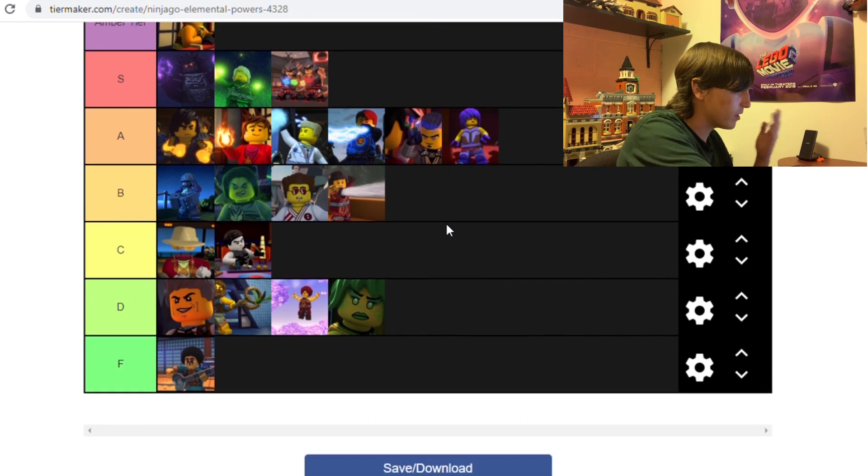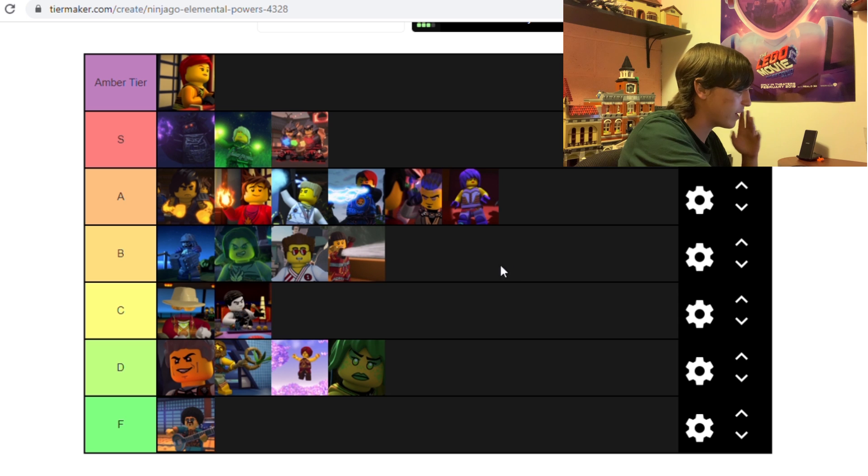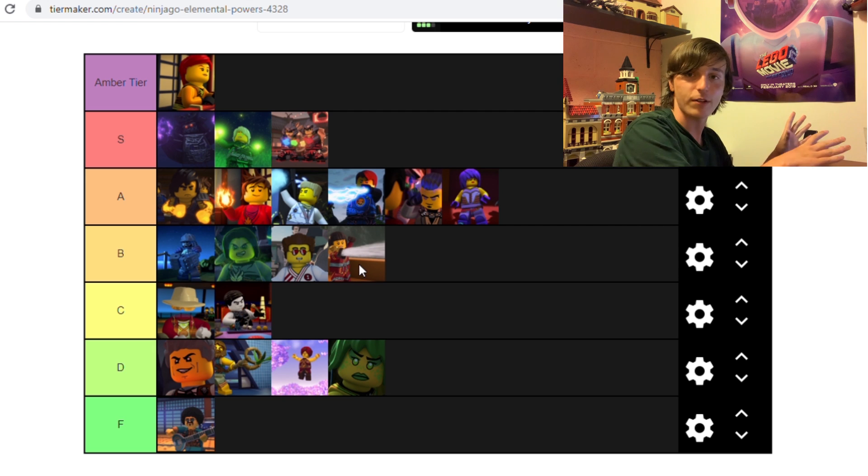And I think that's about it — that's all the elements. I'm pretty confident in this list. The C tier is a little small — you could probably move either Karloff or Griffin Turner down there, but I'm going to keep them where they are. I'm confident in most of my rankings. Ash might be able to go up, and Gravity could go up if we saw more from Gravis, but I don't think we'll ever see him again. Those are just my thoughts — let me know what you guys think in the comments below. What elemental powers do you think are the strongest and which ones are the weakest? And if Nya is your favorite ninja, I'm sorry — I apparently offended a couple people when I posted this on Instagram.